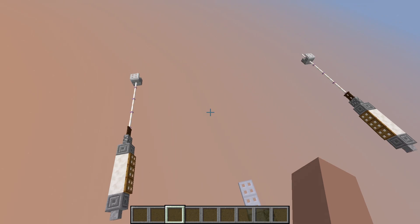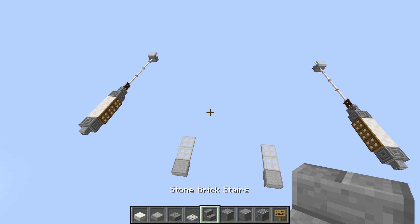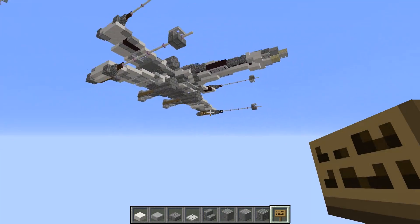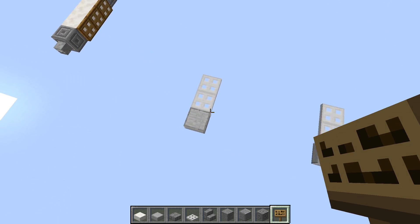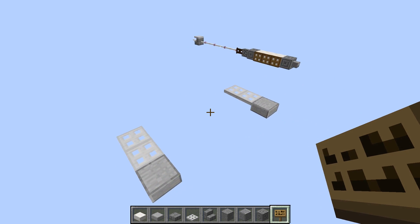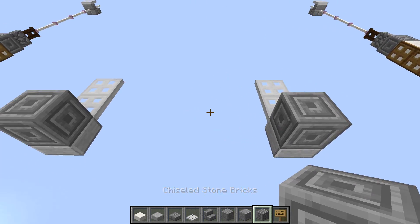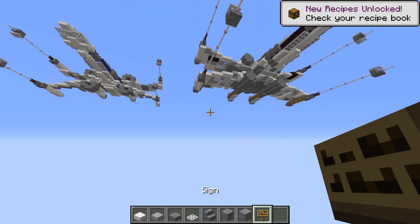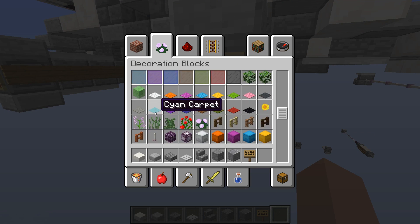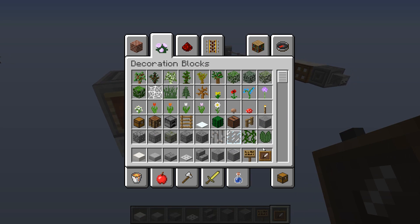Moving on to layer two. For layer two you'll need quartz slabs, stone slabs, stone brick slab, iron trapdoor, stone brick stairs, stone, polished andesite, chiseled stone bricks, sign, item frame, and magenta stained glass. In this layer we're building the bottom engines, the start of the bottom wings, and framework for the body. Start right at the back - do a chiseled stone brick there and there, then put the sign where the chiseled stone brick was. Put item frames on the back of both chiseled stone bricks.